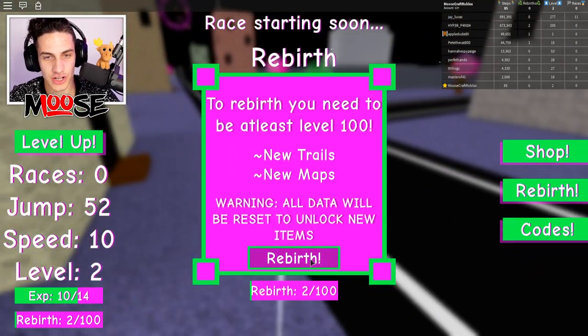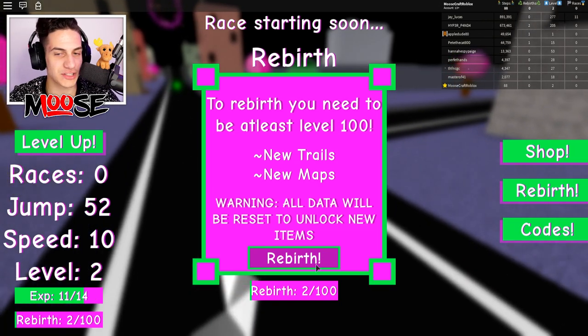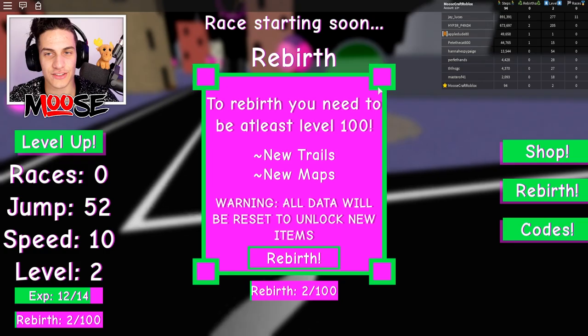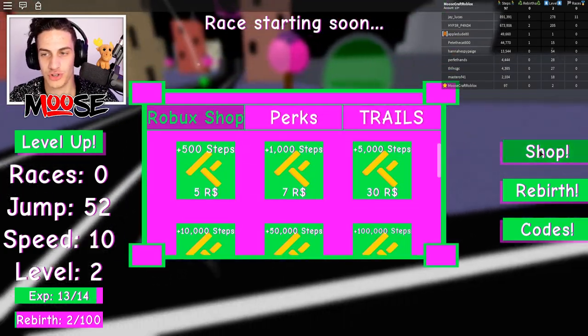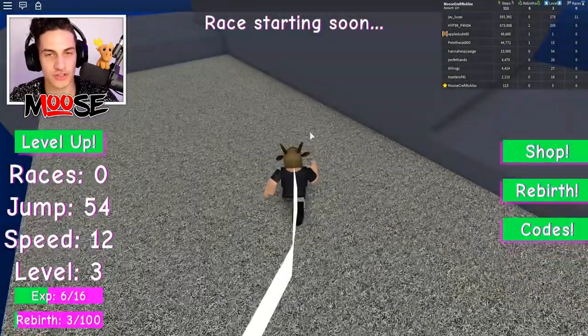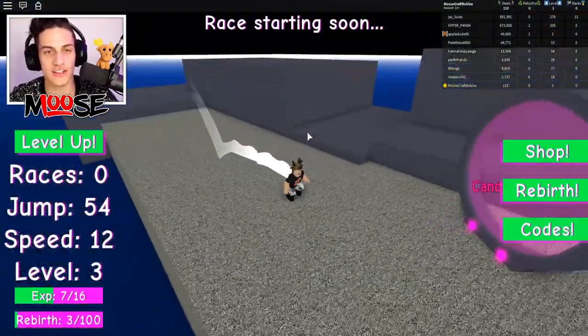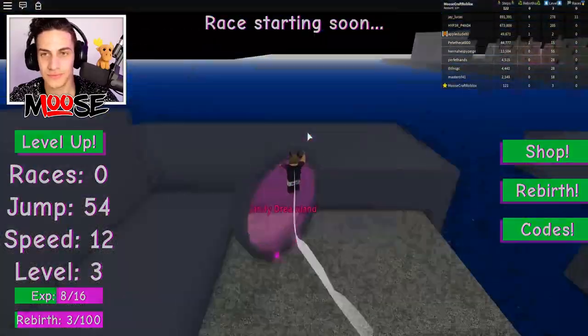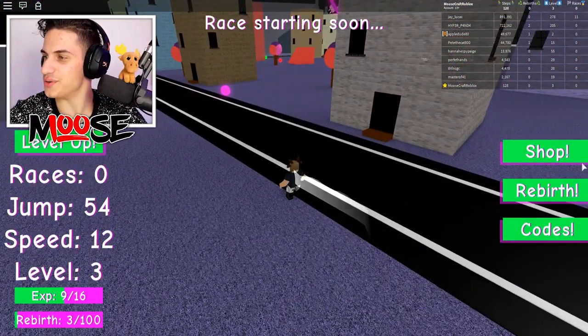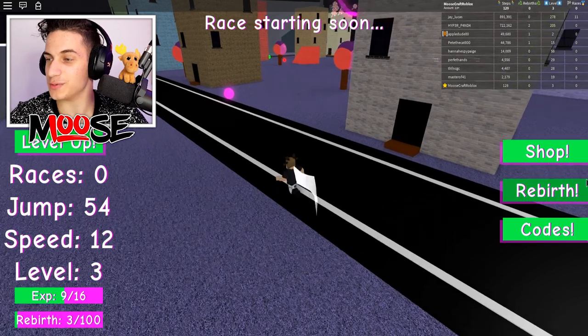Rebirth — warning: all data will be reset to unlock new items, new trails, new maps. That's kind of cool, though I don't think you get a speed advantage, which is unfortunate. There's also a dimension — oh, it's a race! Candy Dreamland — that's kind of cool. It reminds me way too much of the other speed simulator though.